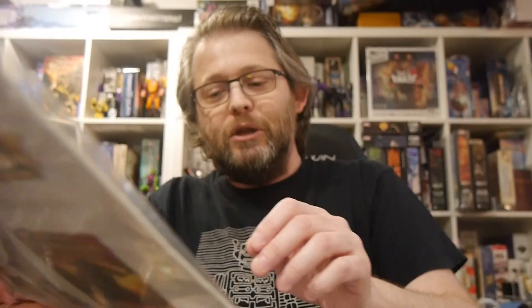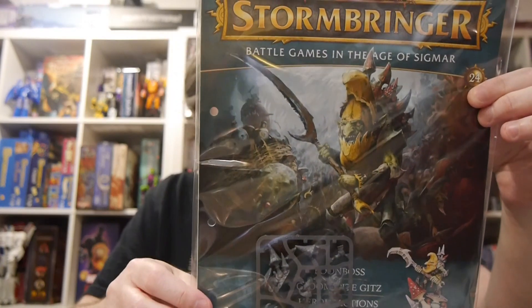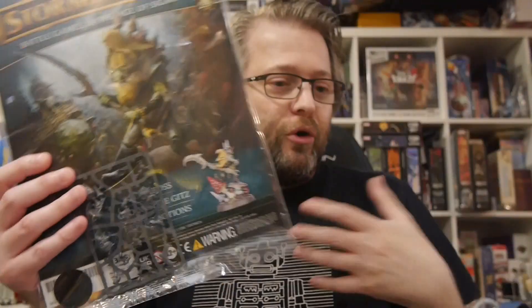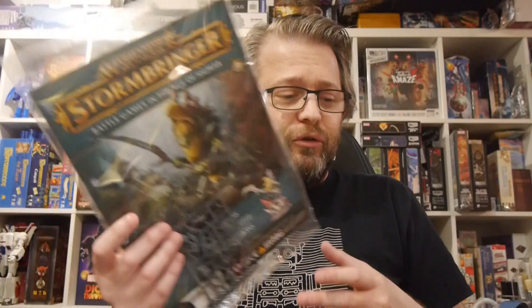Issue number 24, we get the Loon Boss of the Gloomspite Gits. I believe this is the first Gloomspite Gits we've gotten, moving on from the Order of Destruction — the Orruks that we have been getting up to this point. You get Forces of Order, Forces of Destruction. This is the first Gloomspite release after that.